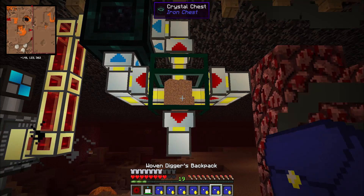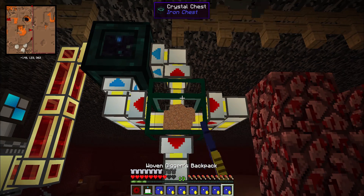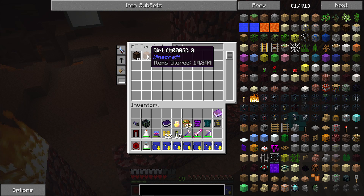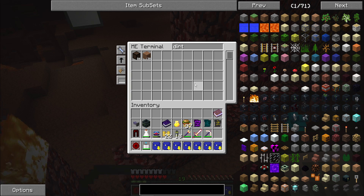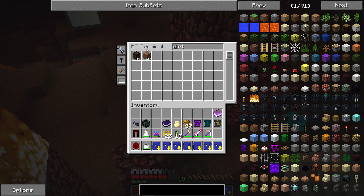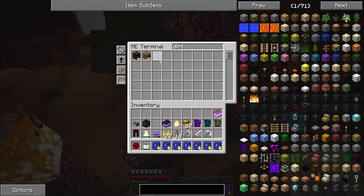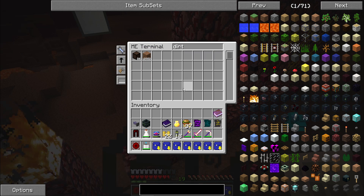Give it a few more seconds, dump the last two in. I'm actually dumping dirt into the system faster than the cyclic assembler can take it out. So I'm going to do this for not very much longer, as every full set of backpacks is three of the quadruple compressed dirt that I need with a little bit left over. And I only need another 16, so I'll be back as soon as I'm ready to hand this in.